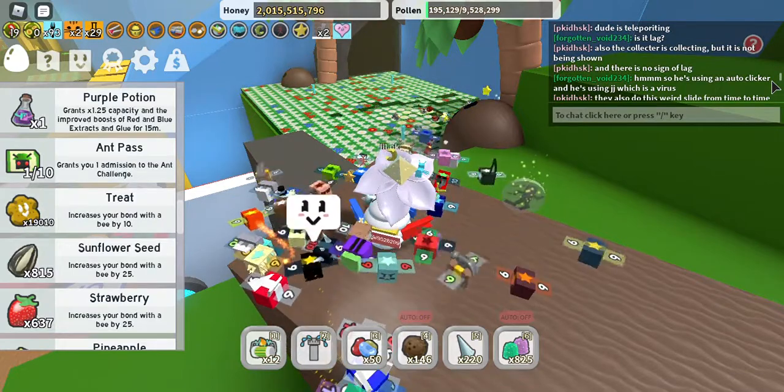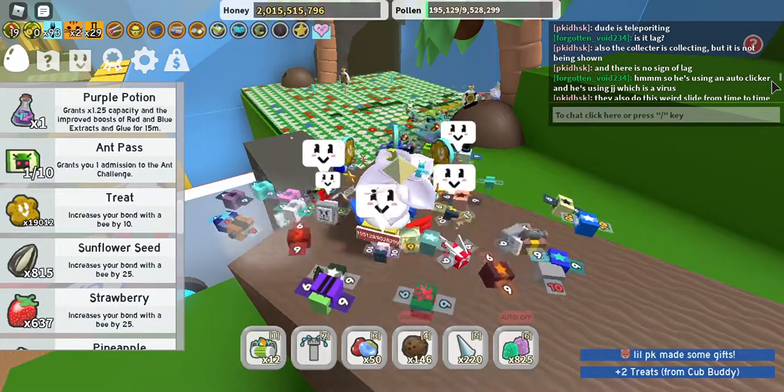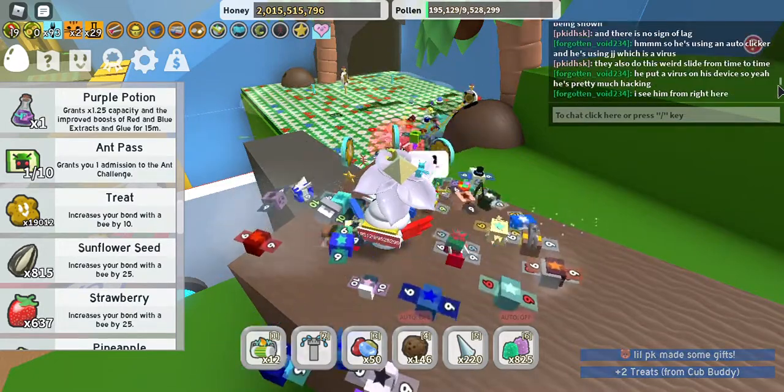And then Forgotten Void says he's using an auto-clicker and he's using JJ, which is a virus. Also, they do this weird slide — room down to down.